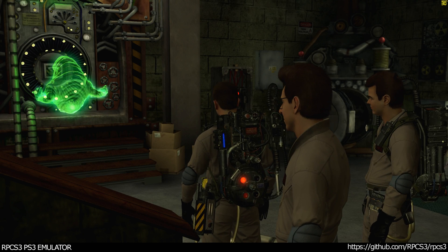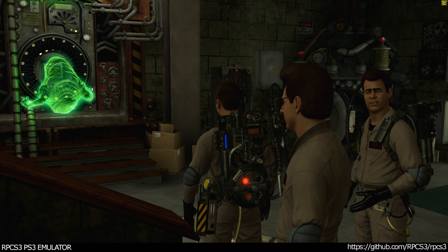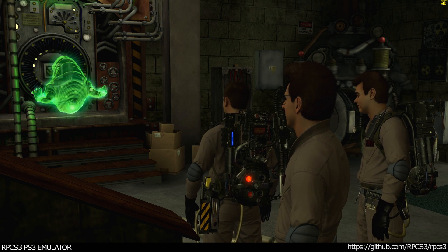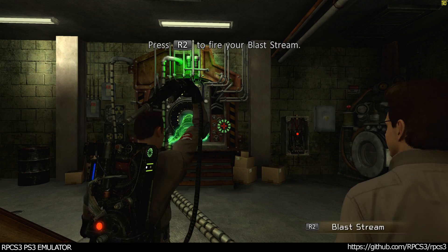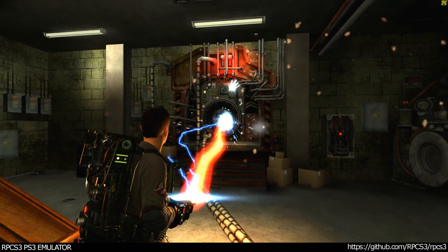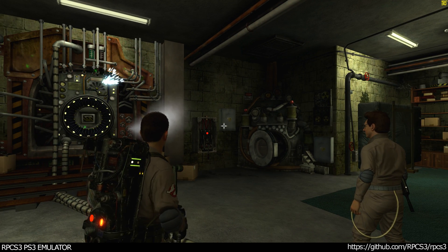There it is. It seems oddly drawn to the containment grid. He's been fascinated with it ever since you added the viewer to the unit. Okay, easy now, cadet. I'll talk you through this. Use the proton stream to get his attention. No, not the containment unit! That's some highly sensitive equipment you're disintegrating there, kid.